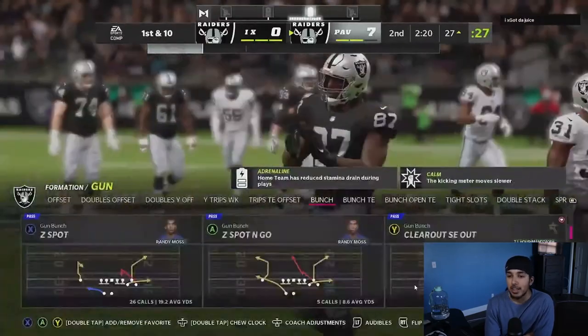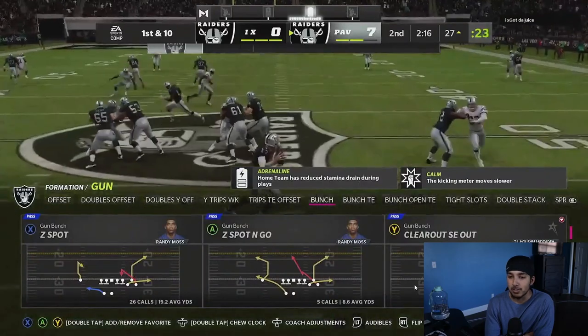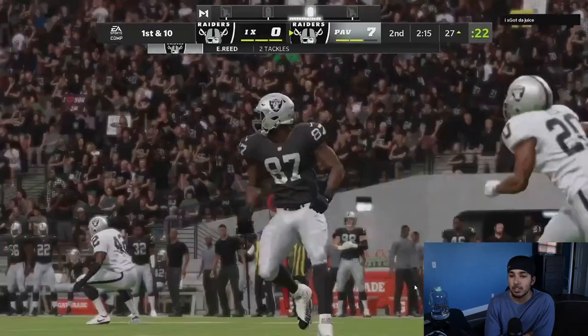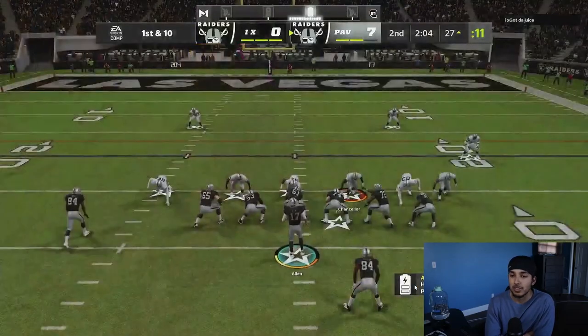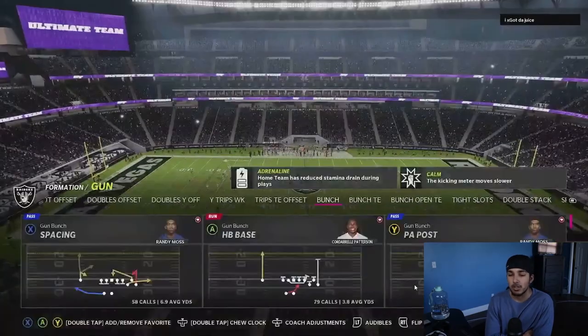The corner out was wide open, and I was just so hell-bent on throwing that tight end post. That's one bad habit I have in the Seattle book — I'm always looking for that post when I really should be looking for a corner out or something sideline. I'm always looking towards the middle of the field, but it's all good. We convert the fourth.